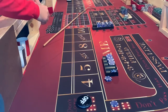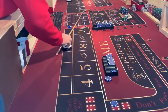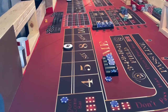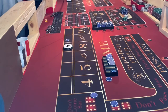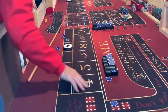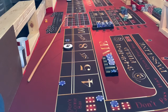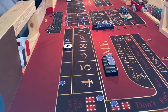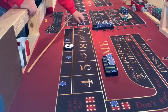$5 on the DC, dice up. 6-2-8 travels to the 8 — $5 dump. 6-3-9 travels to the 9 — another nickel in the DC. Hard 4, 2-2-4 — one more in the DC. Dice off the tape. Last one, dice up. 5-1-6. Now we have a 9, a 6, a 4, and a don't come. Point is on the 8. We'll roll for a decision.